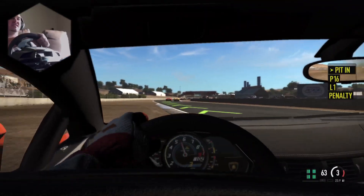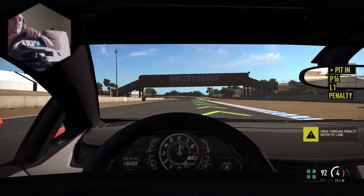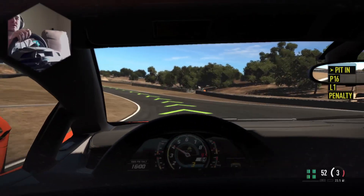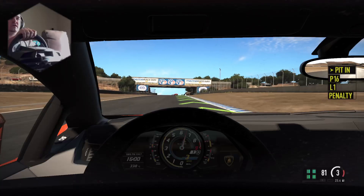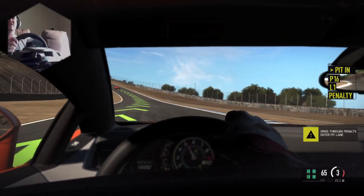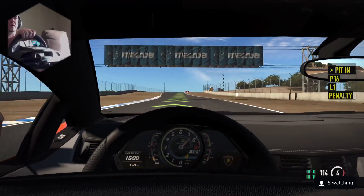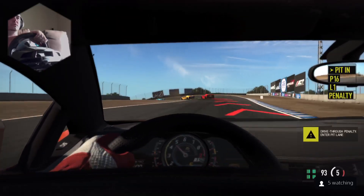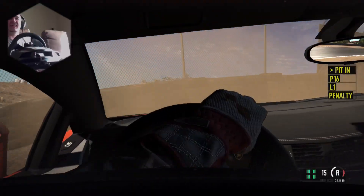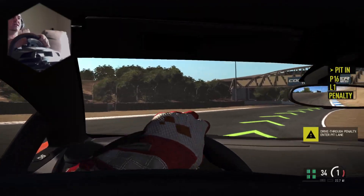I'm gonna get used to this for sure. You can't punch it in Project Cars. I am driving all-wheel drive, which I picked on purpose because it gives you a little more control. It's really easy to oversteer in a rear-wheel drive car. Oversteer is when you drive into the apex and come out too fast - in a rear-wheel drive car the back end gets around on you. It's a little easier to avoid that in all-wheel drive. That's why I picked this car - all-wheel drive cars are harder to get oversteering, easier to correct, basically easier to drive.